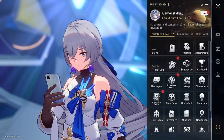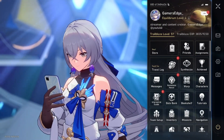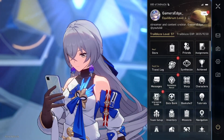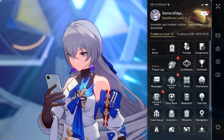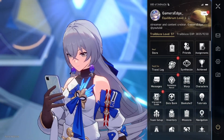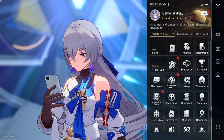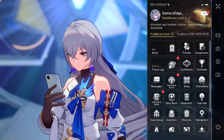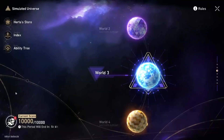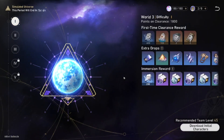Hello everybody, welcome back to the channel. Today we are doing a Honkai Star Rail tips and tricks guide for World 3 of the Simulated Universe. I'm going to show you what team I use and recommended teams, as well as what type of path you want to choose. If you like this video, leave a like, and let's get straight into it. We're going to World 3 on standard difficulty one.